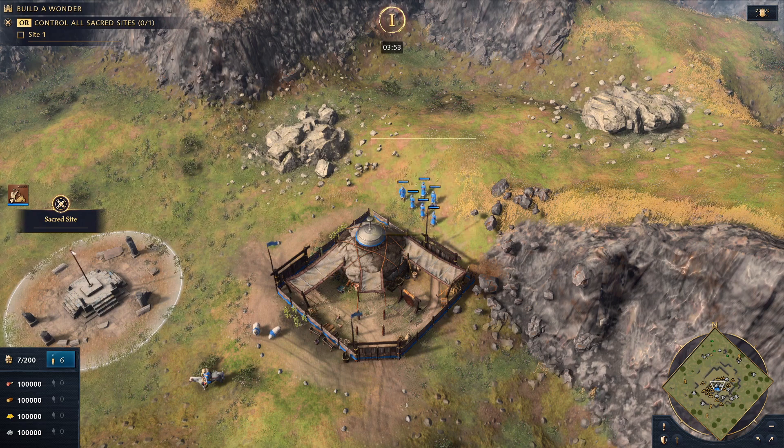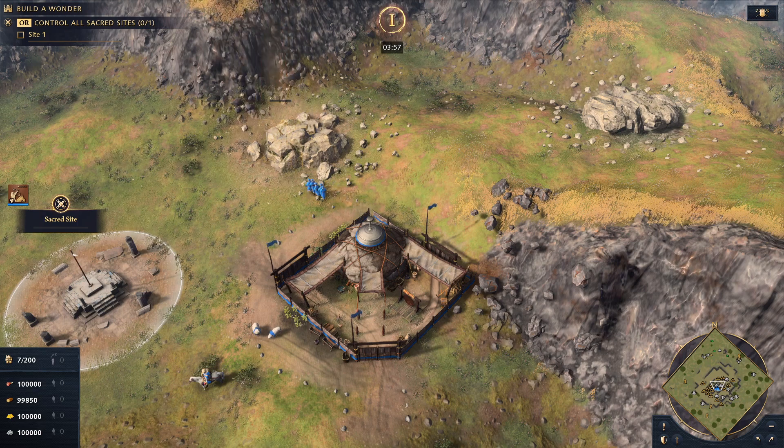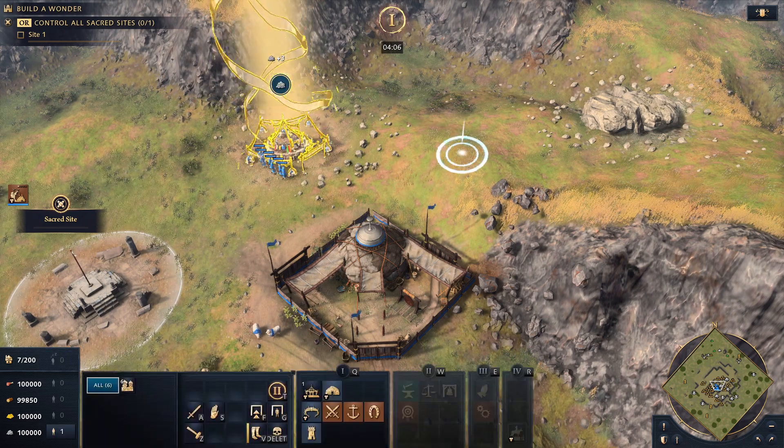The way this is done is you start to build your first ovu as usual with the villagers there. And once that's done, we'll then look to go to this second stone pile here on the right.